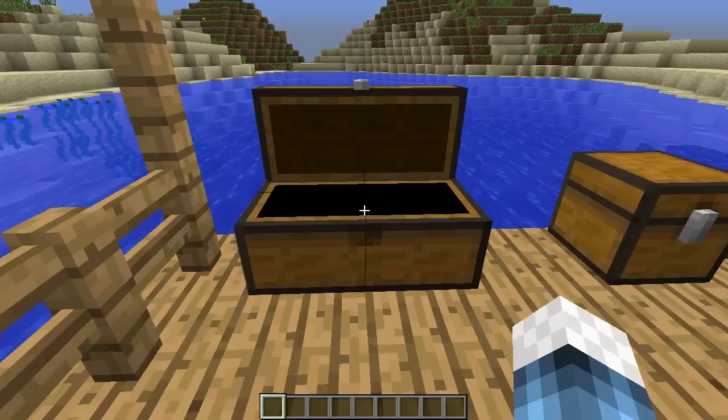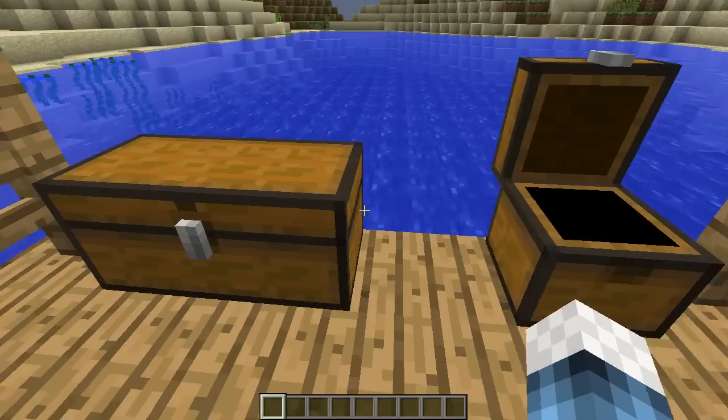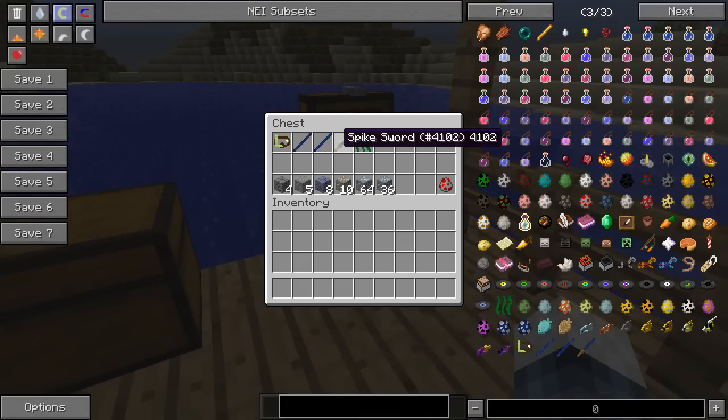He is absolutely incredible. Some of these mobs will drop spikes — a short billfish spike and a long billfish spike. The sailfish drops the short one and the swordfish drops the long one. You can craft yourself a spike sword. In this version of the mod the spike sword doesn't have any damage, but it should do seven damage, or seven half-hearts, so it's pretty strong — about the same as diamond.